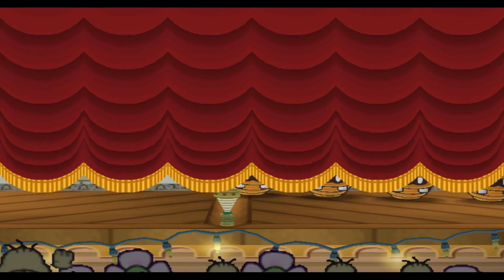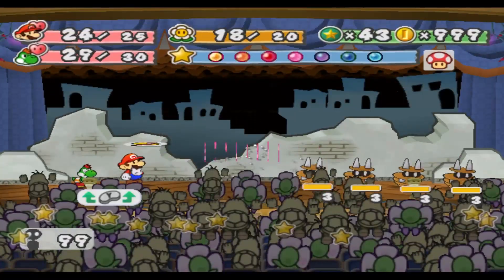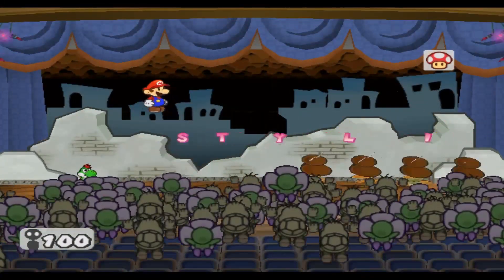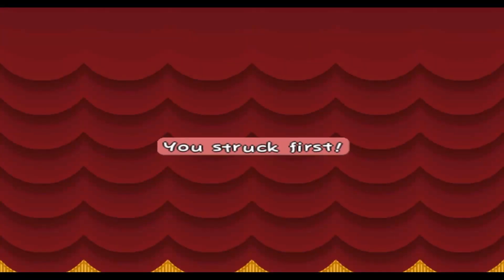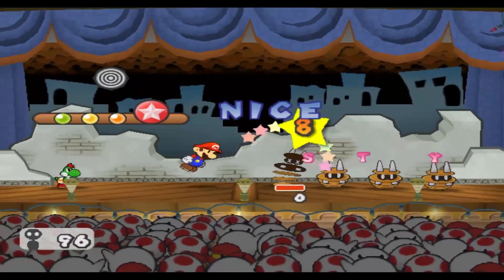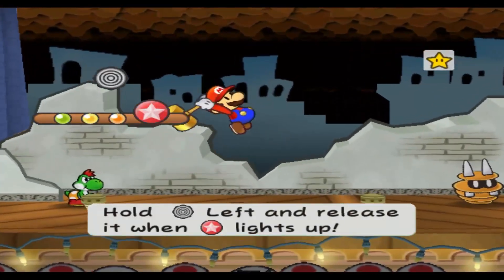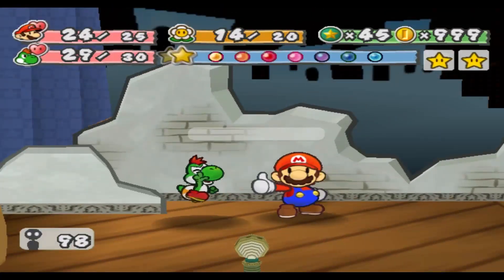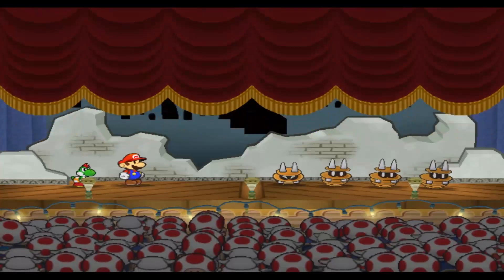Now to try and get as many first strikes on the other ones as possible. Shell toss in its current state is worth three FP, so I'll do it in the Quake Hammer. Why do these not give experience anymore? I can't even get money from them because I forgot to go shopping again! This Shine Sprite! Why did it have to be this one? Just pointless. Why am I even here? Powering up partners I'm probably never even going to use in battle anyway — what good does it do me to give them extra strength?